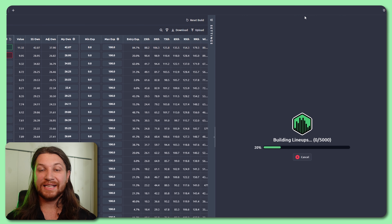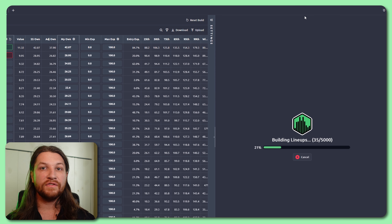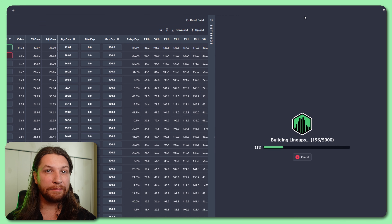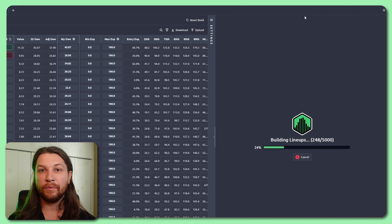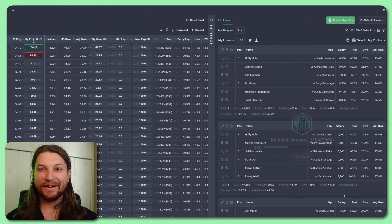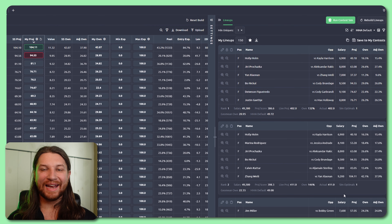Here's Will giving the perfect example of the bias that average projections have in MMA DFS, discussing Renato Moicano at UFC 300. Moicano would be a fun dog in the sense that if he wins, he's going to win in like the first round or two. And sure enough, when this card actually played out, Moicano had a huge early win and ended up with a massive point total, landing himself in the top lineups for that slate.